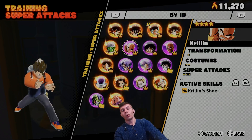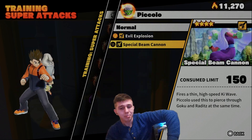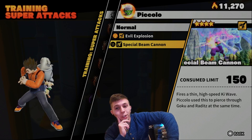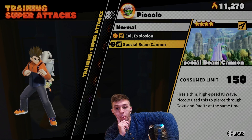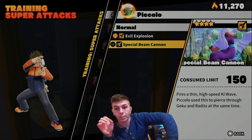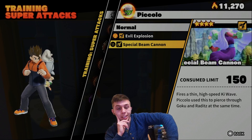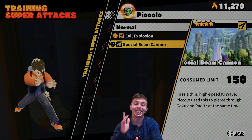The super attack that was reigning supreme before Super Electric Strike was Special Beam Cannon. As you can see in the video, it's very quick and snappy and deals a lot of damage. But the consume limit is 150 — 50 more than Super Electric Strike — and you're doing about the same amount of damage. For level fours it's definitely very good, but the range isn't as wide; it's very linear, just a straight line. It's definitely one you need, and Piccolo has been in the game since day one so you probably have it.